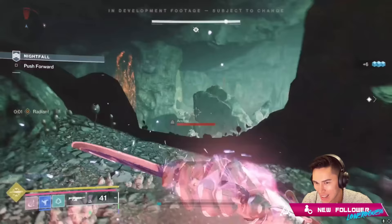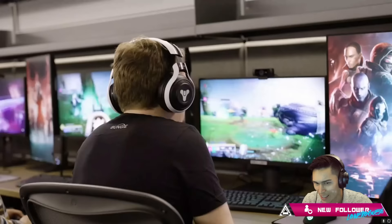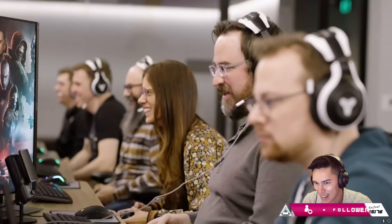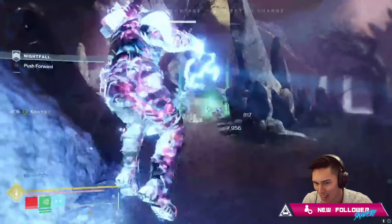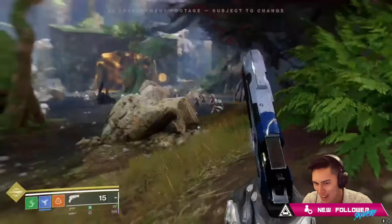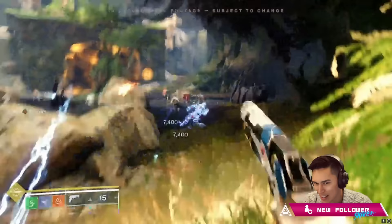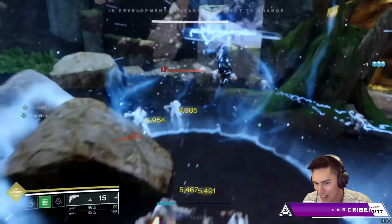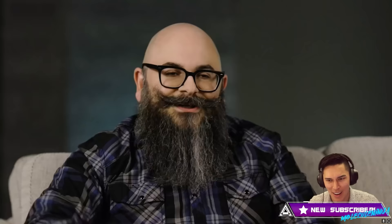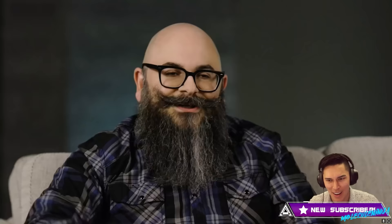You have a weapon damage bonus that stacks on top of other weapon damage bonuses. Your grenade and melee are both instantly refunded when you cast Transcendence, so you can loop them together one after the other. We're thinking about Prismatic as this advanced subclass where you have more build crafting options, more potential combinations, more fragments than you normally get, more fragment slots to socket them than you normally get.